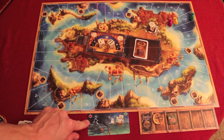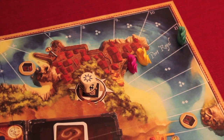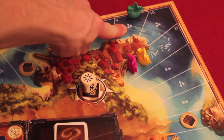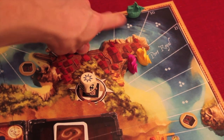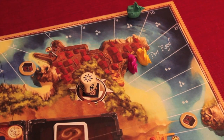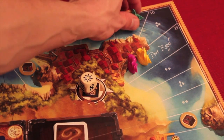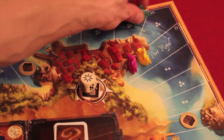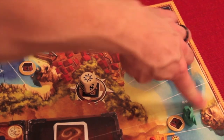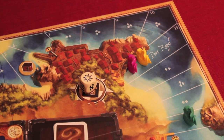First I go backwards two — I'm the green guy. Anytime you see a space with squares on it, it means you're out to sea, and this is how many food you have to feed your pirates. I was given three food to start the game, so I take those three and pay them to the bank. Then I go forward six and land here at the little pirate icon. Anywhere you see one of these cool skull icons there's going to be a treasure — I get to take it off the board and draw one of these treasure cards.